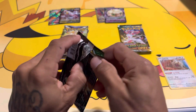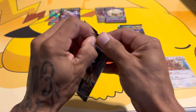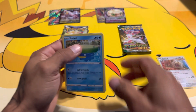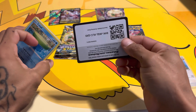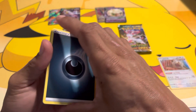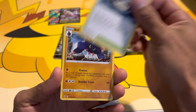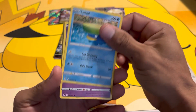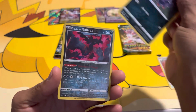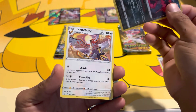Back to Evolving Skies. I was looking at all the cards from Phantom Forces the other day and it doesn't have a lot of expensive cards. We have Energy, Dream Ball, Stormy Mountains, Boldore, Lotad, Sableye, Teddiursa, Marill, Dwebble, Mothim reverse, to go with our secret rare — and Talonflame again, not holo.